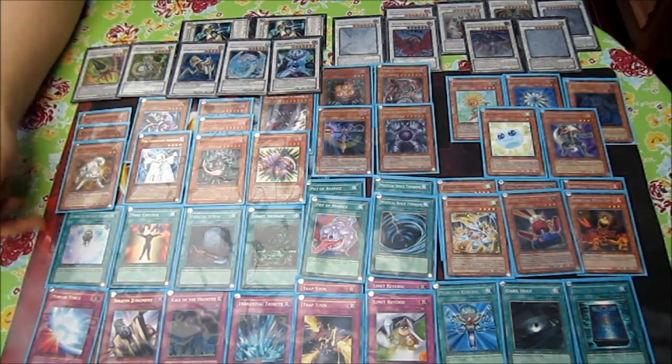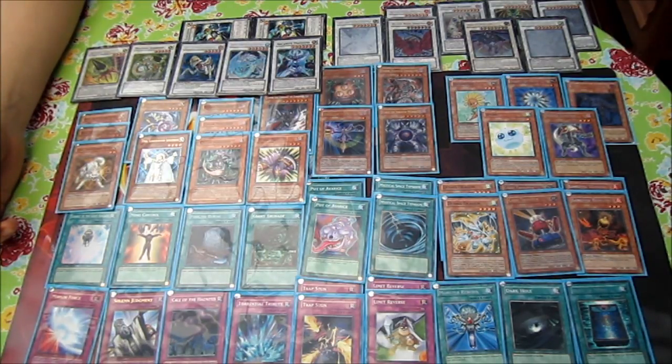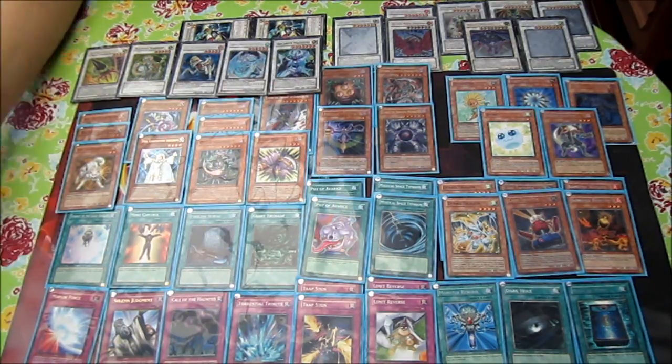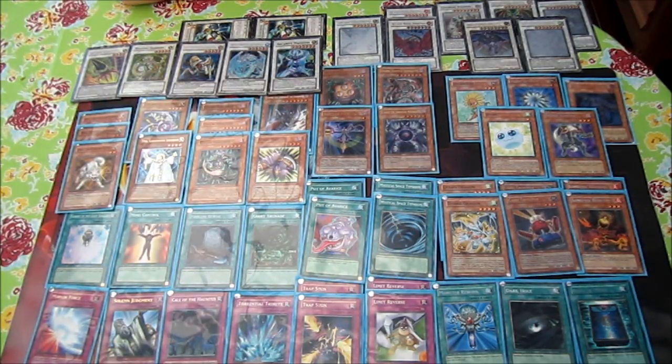For the spell/trap lineup: Charge of the Light Brigade lets you mill and then fetch either Ryko or Lyla depending on the situation — it's definitely a good card. Mind Control has proven well in testing, though if I ever needed room I think it could be cut. It synergizes well because there are a lot of tuners in the deck — Debris Dragon, Spore, Glow-Up Bulb, Plaguespreader — and Ryko is so popular this format, so you can Mind Control their Ryko, flip it, and destroy one of their cards.